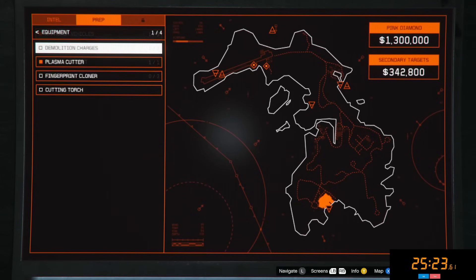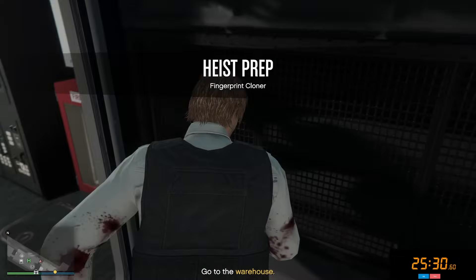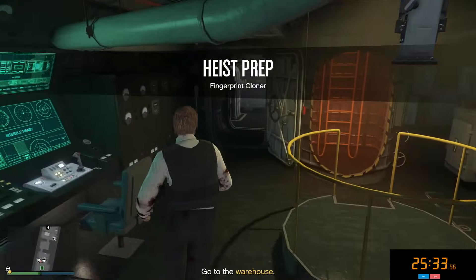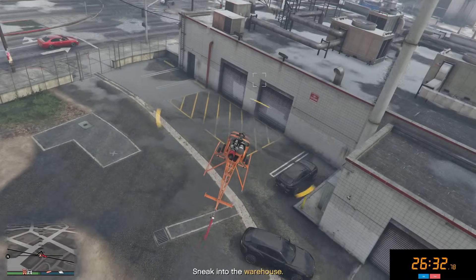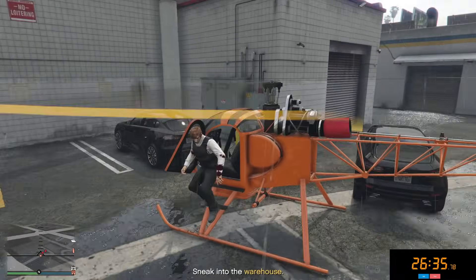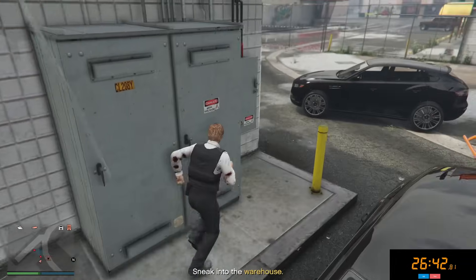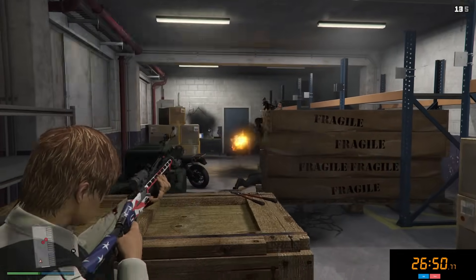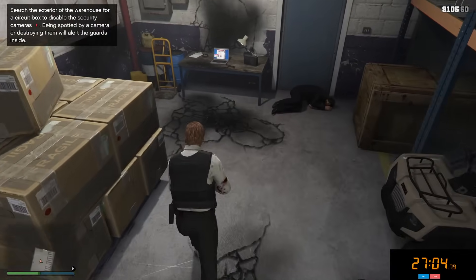Now we're going to do the next equipment, which is the fingerprint cloner. This one is even faster than the previous safe house one. When making your way over to the warehouse, you will notice that there are security cameras — some of them are really easy to disable. However, I personally don't even care. I'm just going to run right in here and kill all the guards — it takes like half a second. You just blow them up and all the guards are dead.